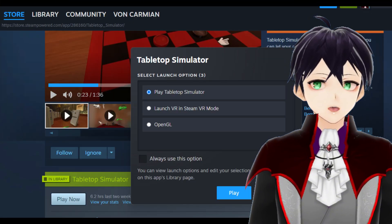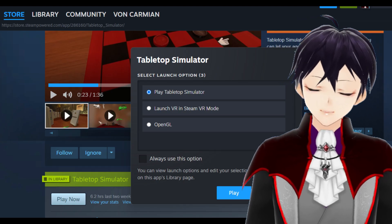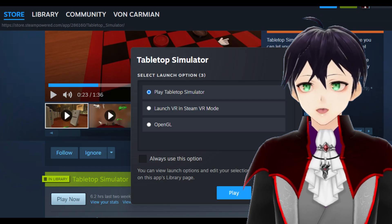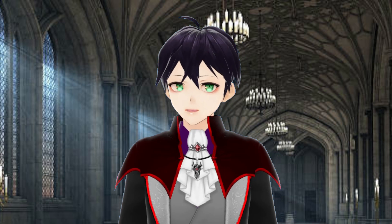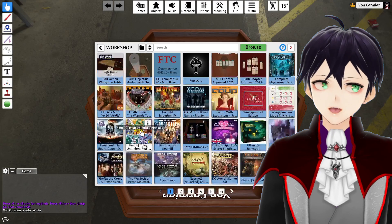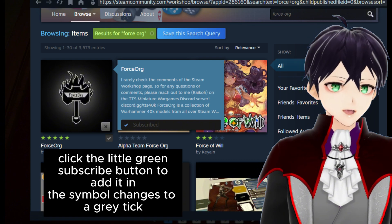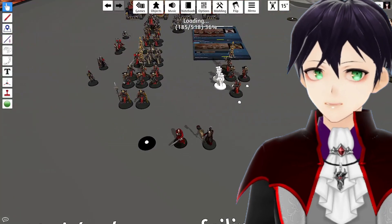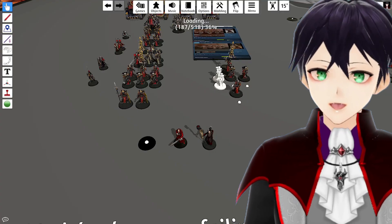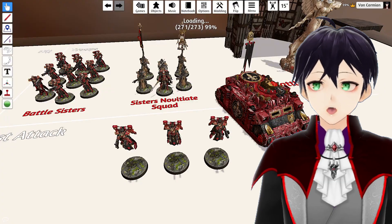We want to run Tabletop Simulator and, unless you have a 3D VTuber model and want to play through Steam VR — which I generally don't recommend — just play normal Tabletop Simulator and we'll start a single player game for now. The first thing we want is an army, so we go to the Steam Workshop for Tabletop Simulator and get Force Organization. Alternatively, you can search the workshop for a specific army — for example, if you didn't like that the Battle Sisters in Force Organization are all painted as Our Martyred Lady, you could search for Sacred Rose or Bloody Rose models.